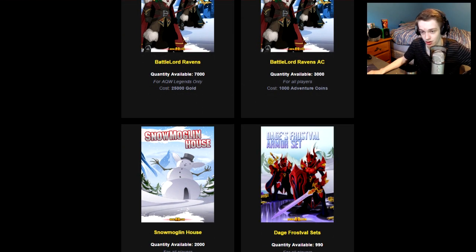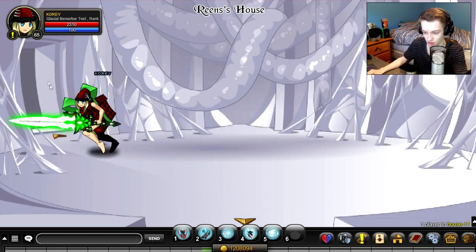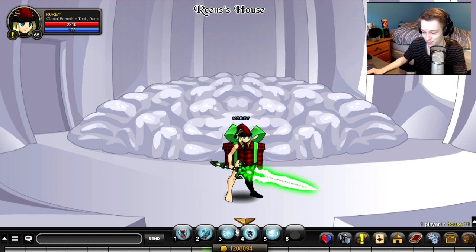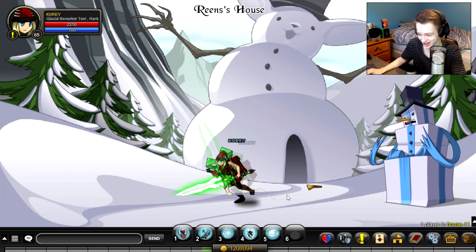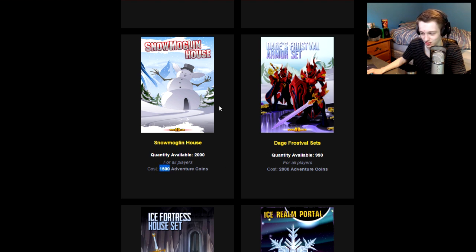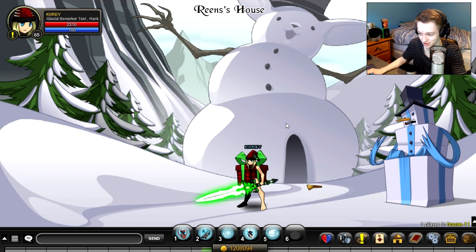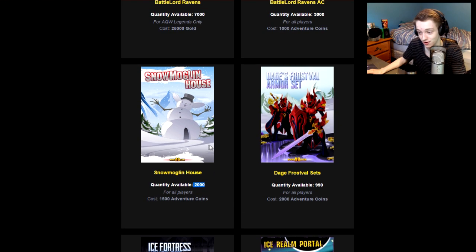There is also a new Mulligan house, which I'll show you in-game right now. It's a very small house — going through it you pass the brain, the heart, the intestines, and then you're going out through the Mulligan. It's a pretty cool house. Is it worth 1,500 Adventure Coins? That's roughly fifteen dollars. That's up to you if you like the house — I don't think I'll be buying it, but it is a cute house and a pretty cool idea. It will be rare because it's in the limited quantity shop. Once the 2,000 quantity is gone, it'll be gone forever. It's in-game right now at slash house.